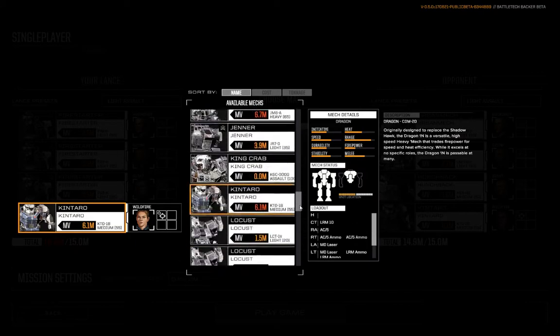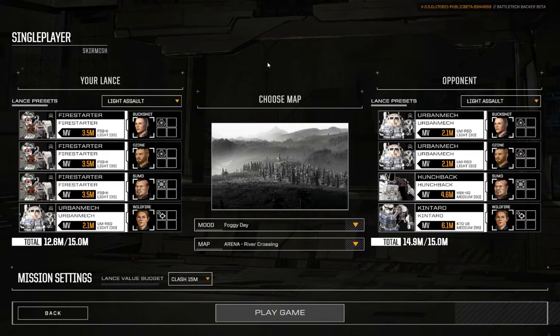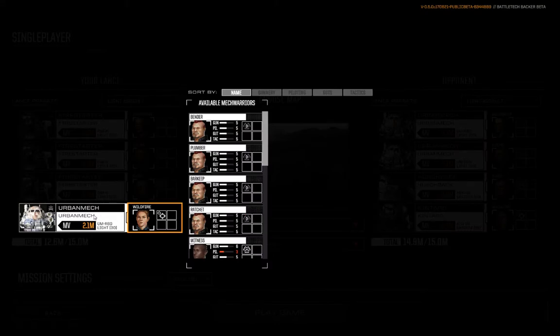I'm going to play this light — I'm going to grab ourselves an Urban Mech. The other thing that is important to note that I very much overlooked in my last video with the Commandos and the Urban Mech is that when you make called shots, it does not depend on the gunnery skill of the pilot. It depends on the tactics skill of the pilot. So what we're going to do today is grab a pilot for our Urban Mech that has good tactics.